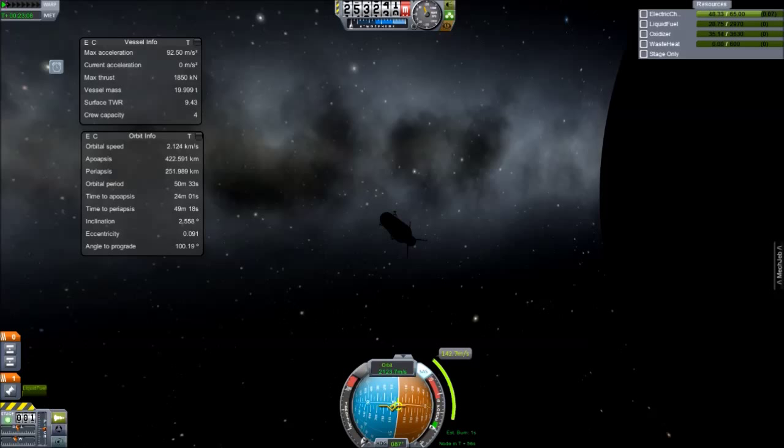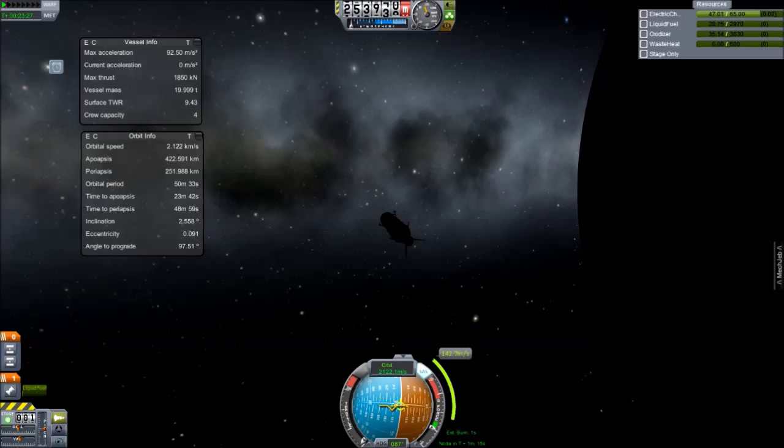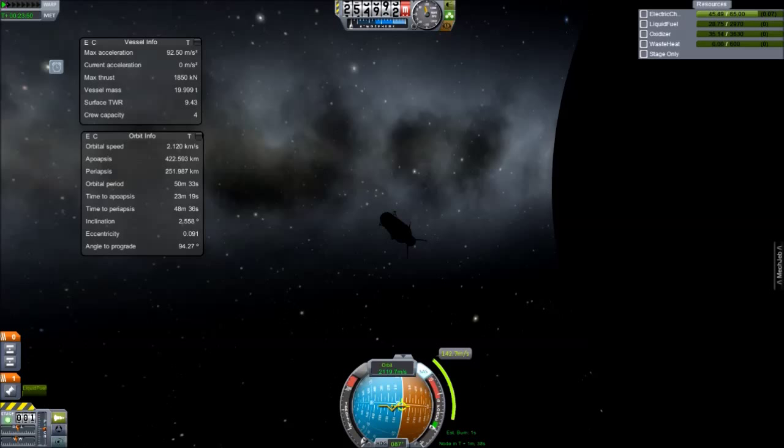I think using jet engines to break through that first part of the atmosphere is probably the most efficient way. I've yet to try it with much heavier payloads, but I would imagine it's simply a case of doubling your fuel — I only needed less than 300 liquid fuel — and doubling the number of jet engines. So yeah, it looks like jet engines are a good solution to getting your spacecraft up into orbit. Thanks for watching and I'll see you next time.